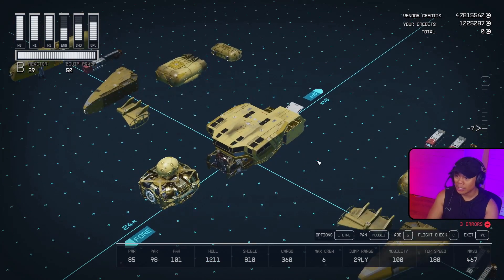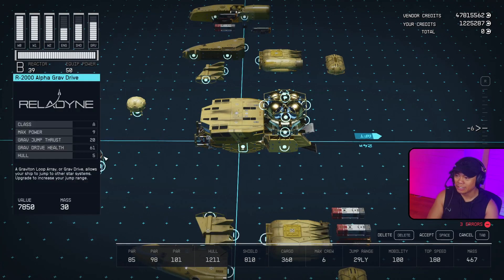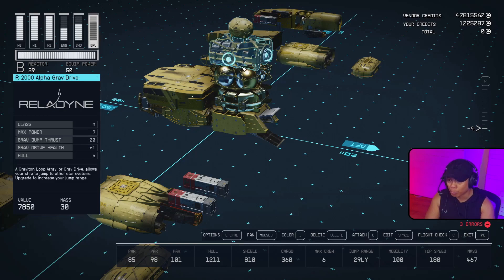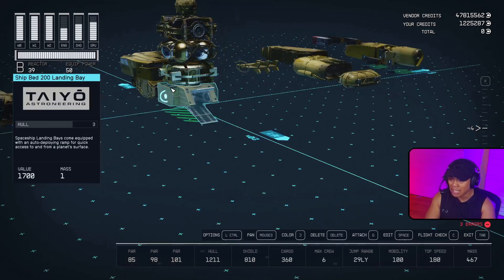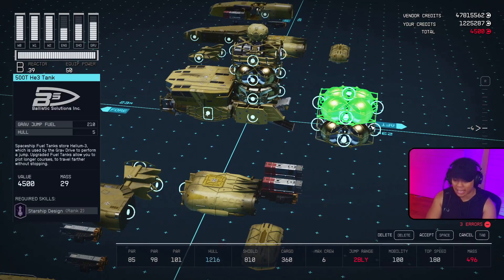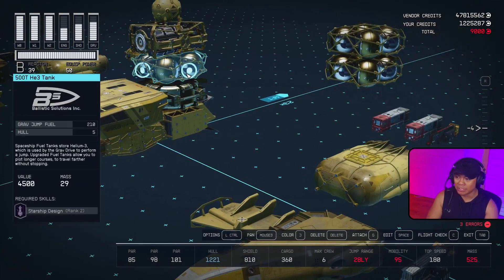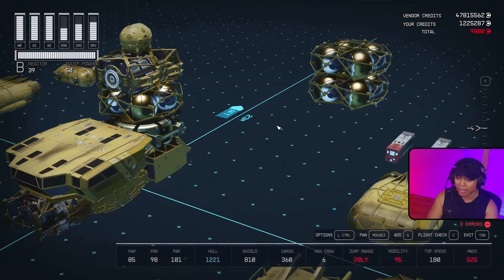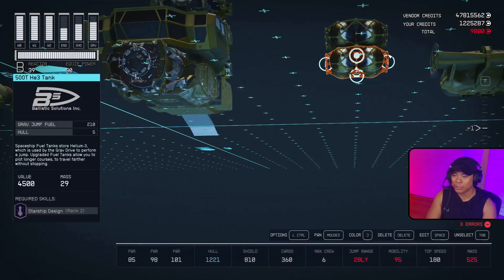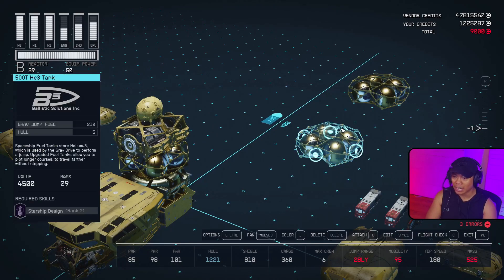Next we're using a duplication buddy glitch to move one, two, three, four modules into the same spot. We're trying to merge all these items into one spot sharing the snapping point on top of the ship's 200 landing base. I'm going to grab any module — the 500T HE3 tank works as long as it has a top and bottom snapping point — and duplicate it up once, because every glitch likes to move to a free and available snapping point first.